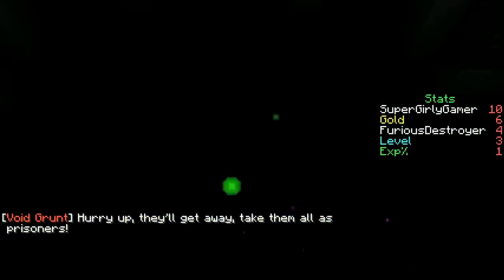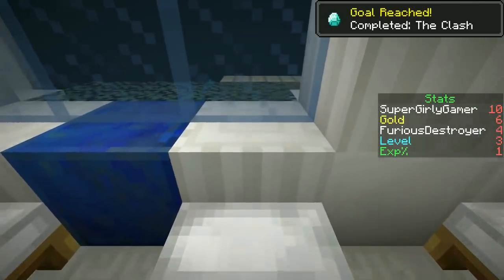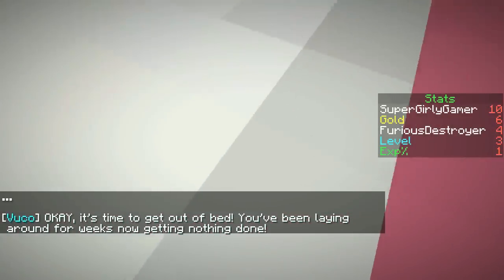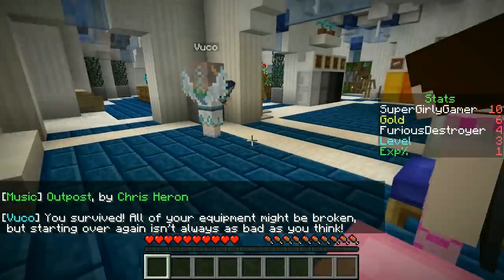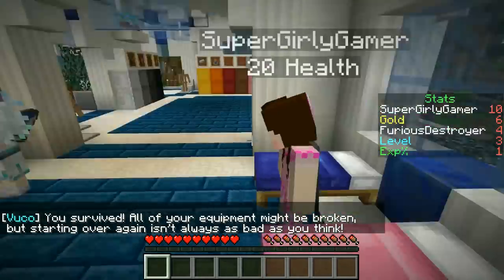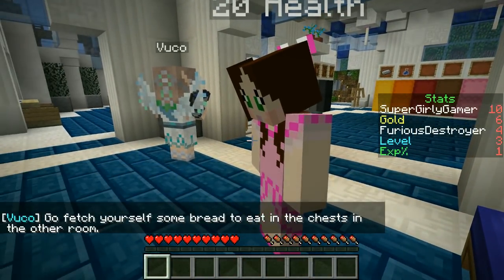We think we're all prisoners now because we opened up the void portal. There's a pink bed and a blue bed — Jen gets the pink one and Pat gets the blue one. A message reads: 'It's time to get out of bed. You've been lying around for weeks now getting nothing done. You survived — all of your equipment might be broken, but starting over again isn't always as bad as you think.'